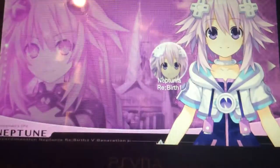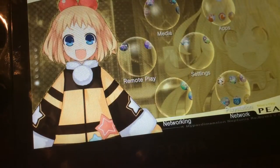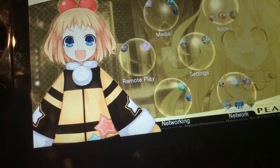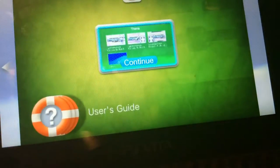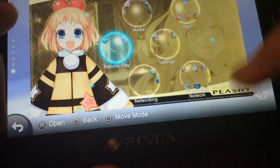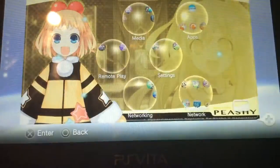So we've got Neptune, Plutia, Noire, Vert, Blanc. I actually don't know — it's the one we both won. Oh, it says down there: PC. These are all the things they have, and that is the background.